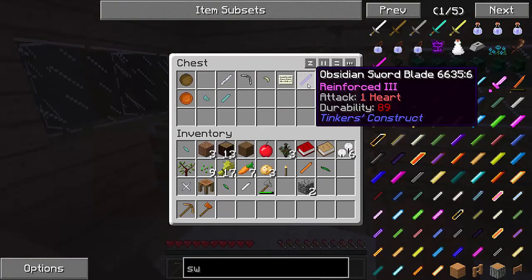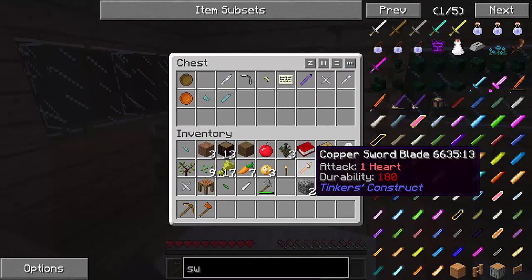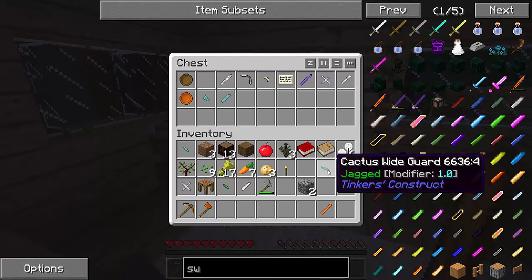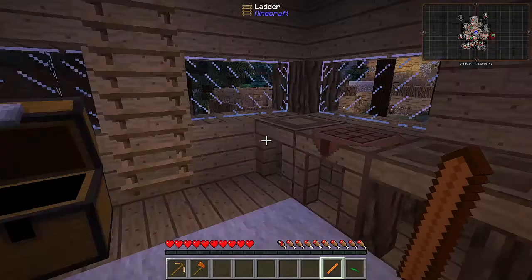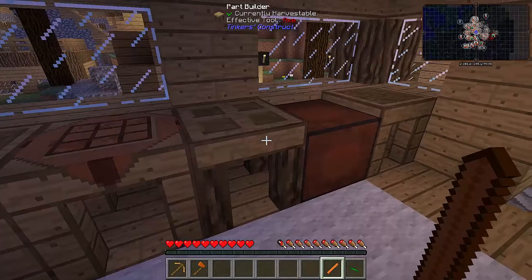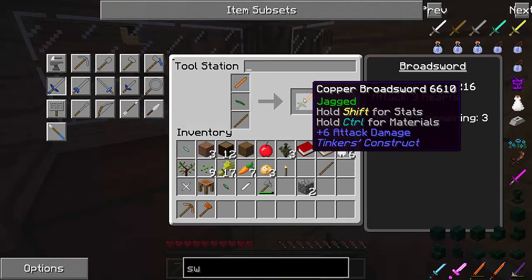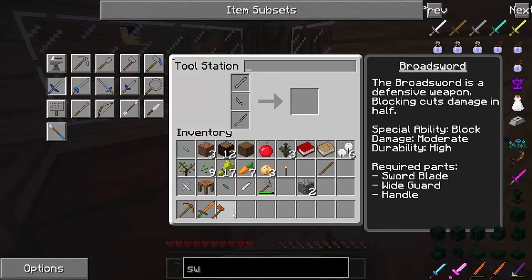Let's look at the sword options. The obsidian one has one and a half hearts attack and 89 durability, versus 180 for the copper. Obviously we're going to go with a copper sword. We can go for the cactus wide guard, which has the jagged modifier for a little bit more damage to the enemy. Let's make ourselves a broadsword — with that there and that there. We now have a copper broadsword with jagged: three hearts attack, 216 durability, and three modifier slots remaining.